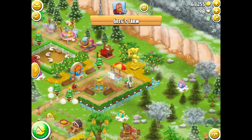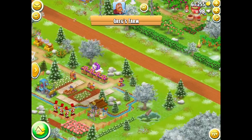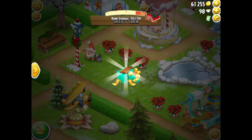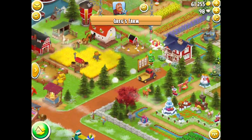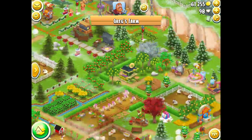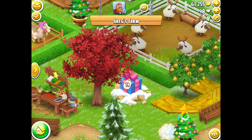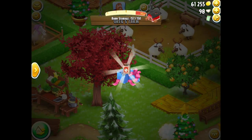Number thirteen should be the same — three planks. Number fourteen — gosh, they really make them tricky to find. This should be different as well — I got an earnest booster on my main farm, so instead of the booster I get two nails.